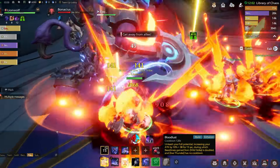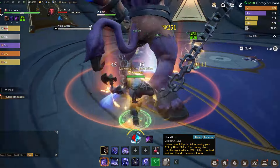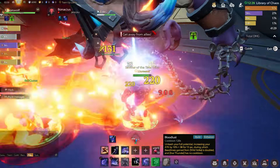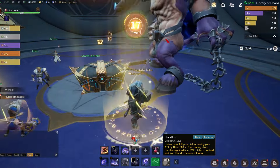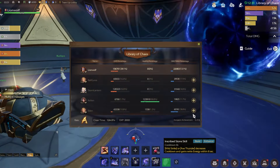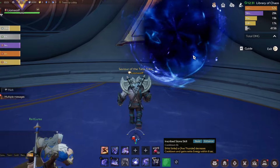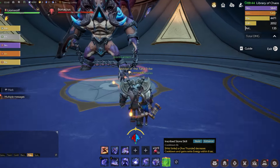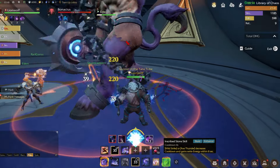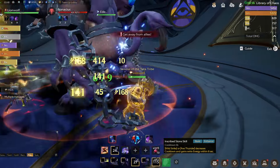The next ability is Bloodlust, your major cooldown. You unleash your full potential, increasing your attack by 10% plus 38 for 15 seconds, during which beastliness gained from Wild Strike is doubled and X Thunder has no cooldown. This ability has a 2-minute cooldown. There's also the Inscribed Stone skill, which causes Wild Strike or X Thunder to decrease cooldown and gain extra energy within 6 seconds. Pop this ability whenever it's available — it decreases the cooldown of abilities 1 and 2, so you'll need to keep up with a much faster rotation.